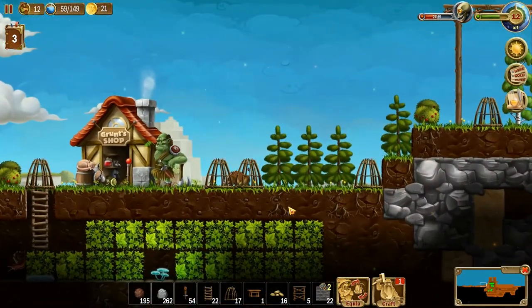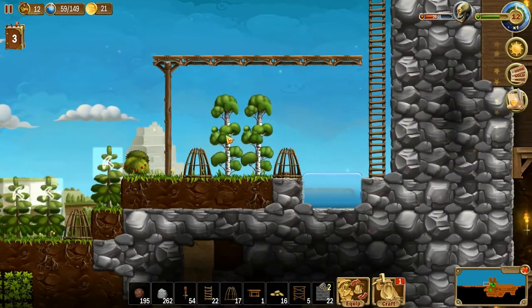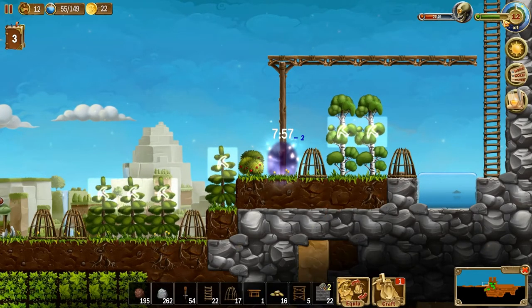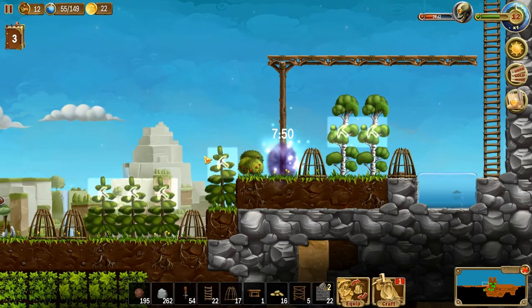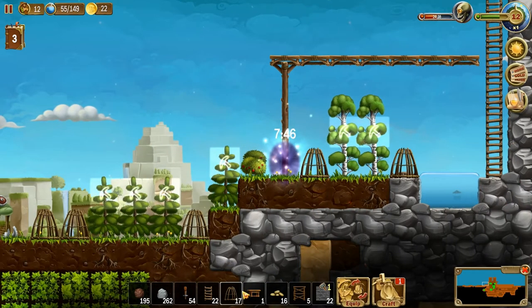We seem to be running a little low on wood — last time I started to notice the wood supplies had dropped. Let's portal in here and take care of that. Level 13 is coming up, 55 mana left. Probably want to put more spikes and traps out there.